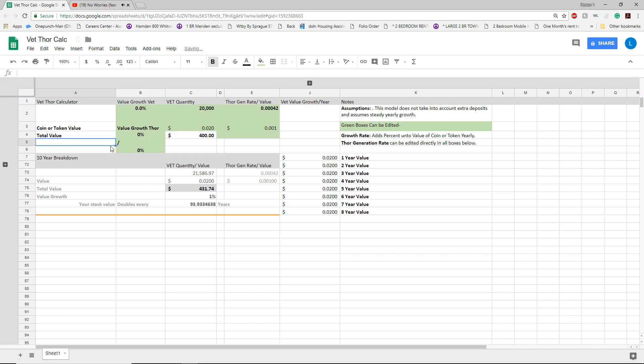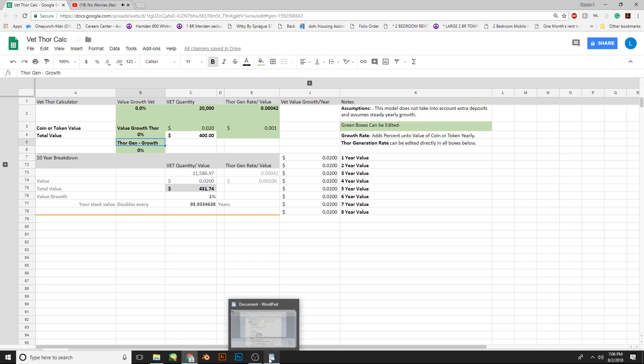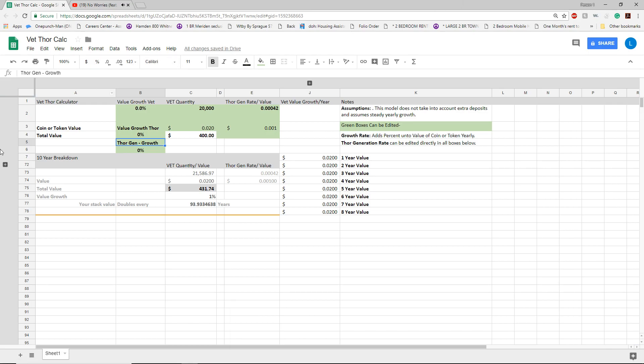Hey guys, it's MD here — MD stands for Moondoggy. Hope you guys are having a good day. So let's get right into this. What you're looking at here is actually a VET Thor calculator. The tool is a sort of weight or forecast for potential savings — your growth of savings — and why I made that tool is to sort of start getting people in our community more oriented in terms of long-term rather than short-term.